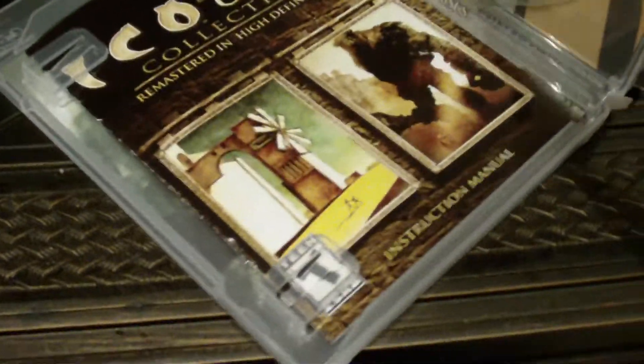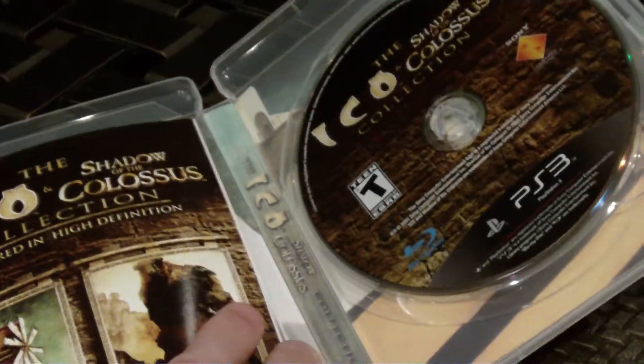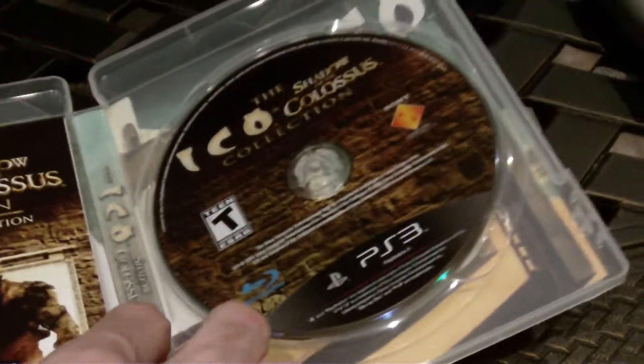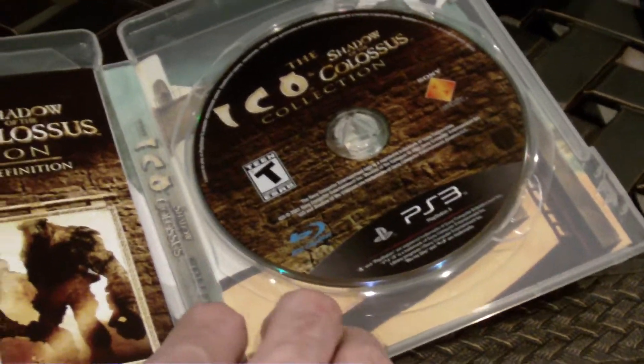So it's unboxed — let's take a look at what's inside. I heard there was a second disc that came with this, but there doesn't appear to be one. Right here is the manual, which I won't show you for copyright reasons, and this right here is the game itself.